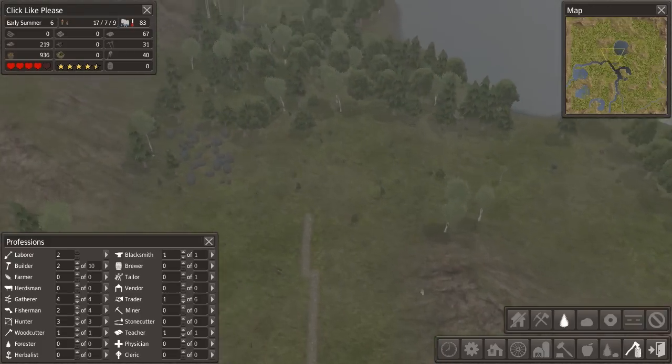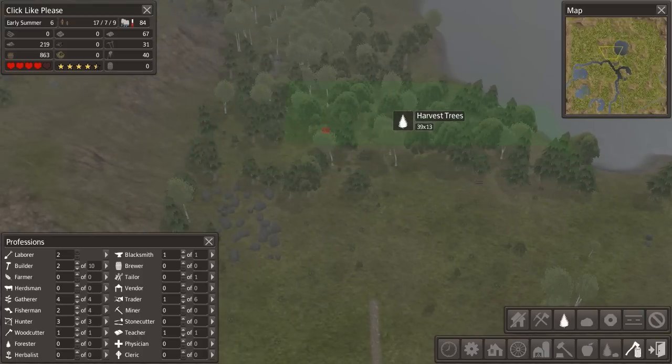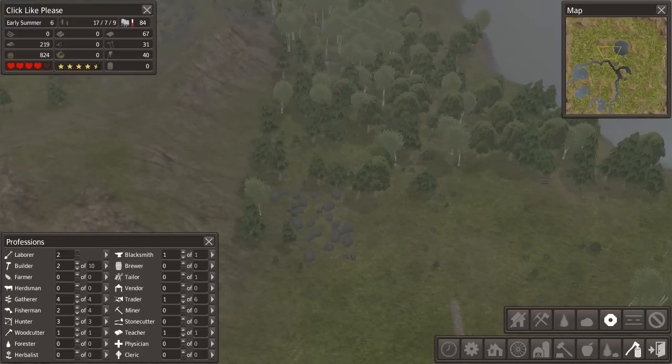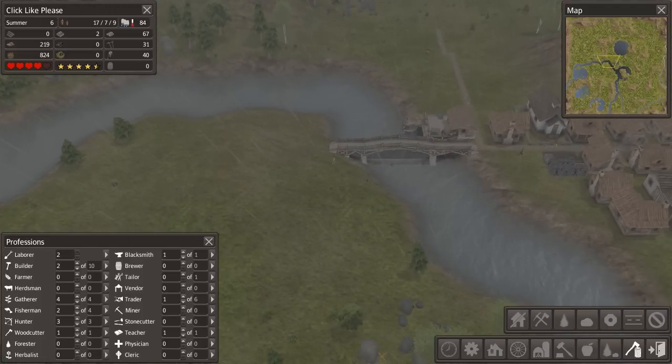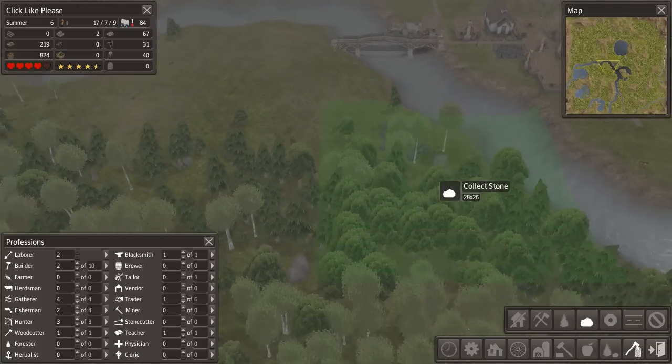Also a waste of our resources is not chopping all these trees. Come on, guys - get on that, all of them. Also, pick up that iron; it's probably valuable. And all the stone.